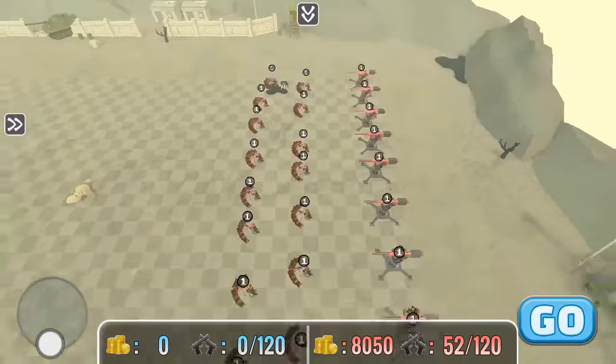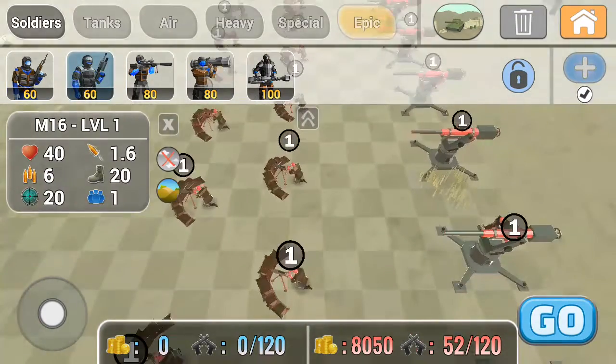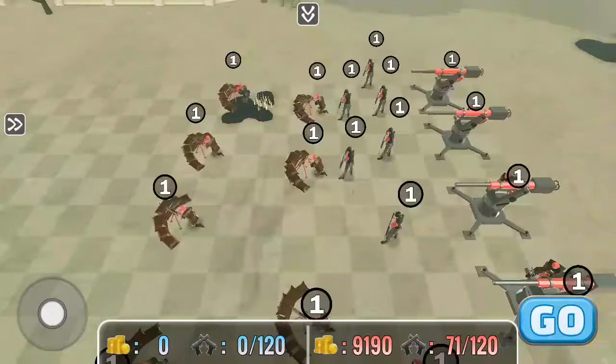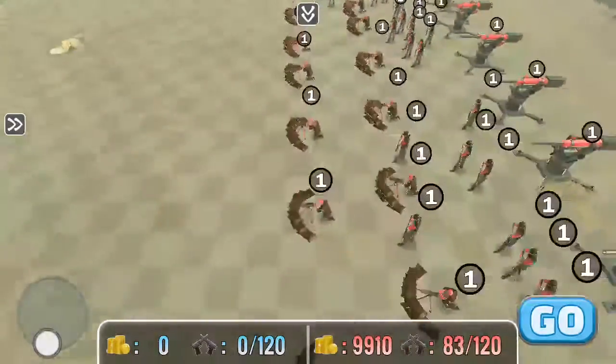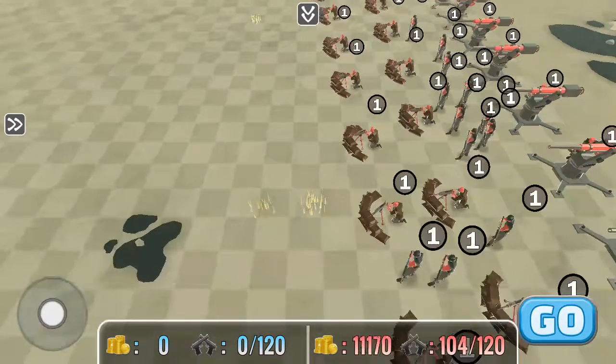Since the blue army is trying to mobilize, they're gonna need some help. The red army is also going to be missing some forces. Of course there's gonna be some infantry — even in defensive battles, you gotta have soldiers.